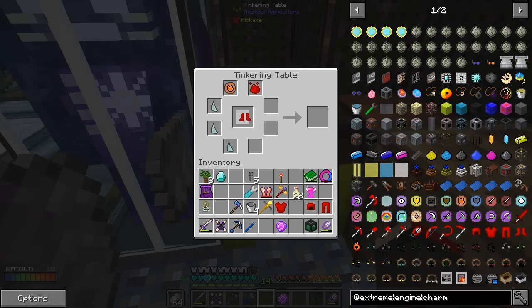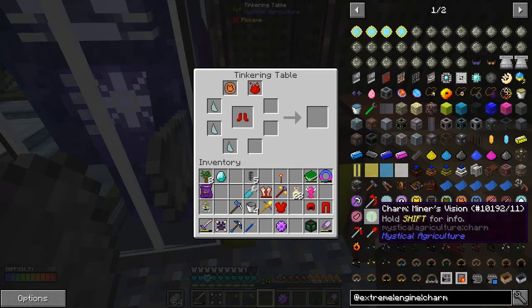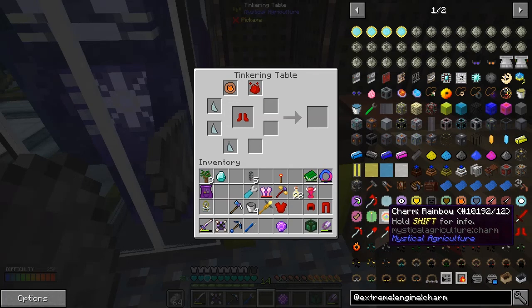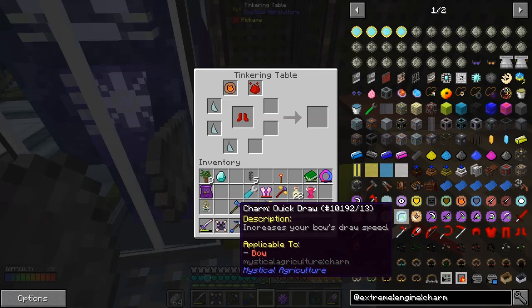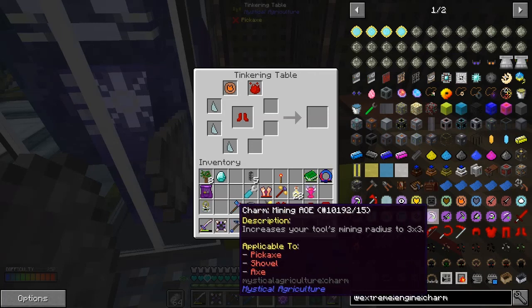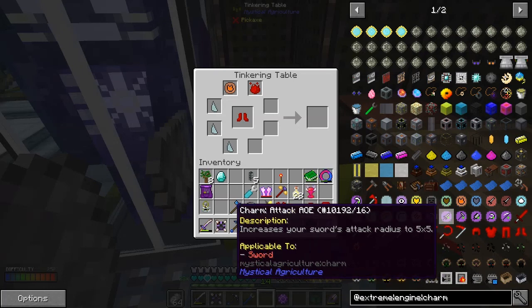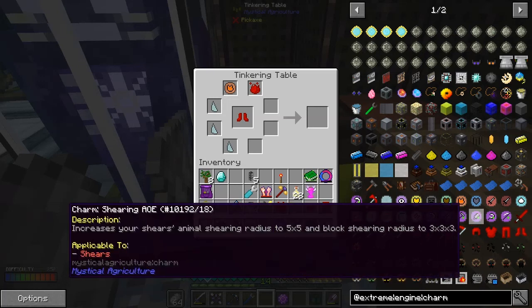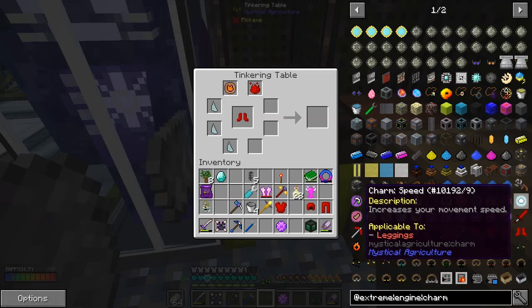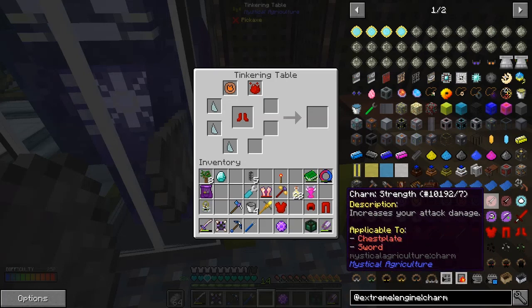Ignoring whether I want to do this one or not. One of the ones we've got that we can do on here - jump boost, minus vision, the rainbow. It tells you what it does because that applies to both bows. These ones apply to tools - like attack: increases the sword attack radius by five, which is quite an expensive charm. Speed applies to the leggings so you could put a speed one on here. Strength two applies to a sword.